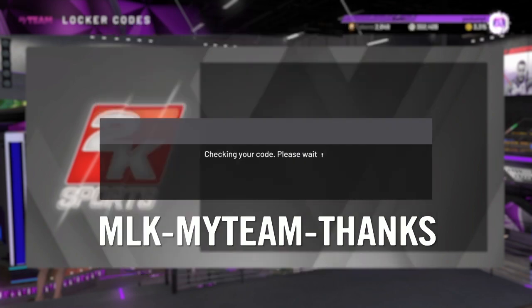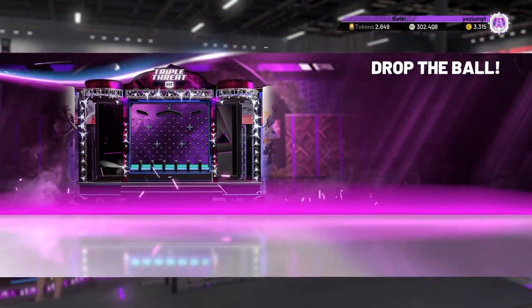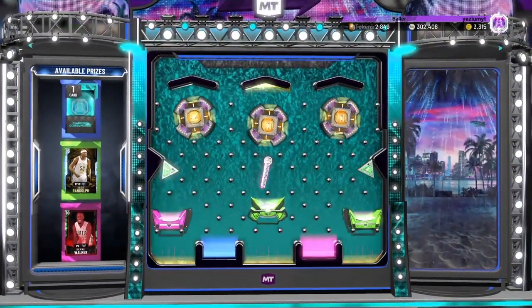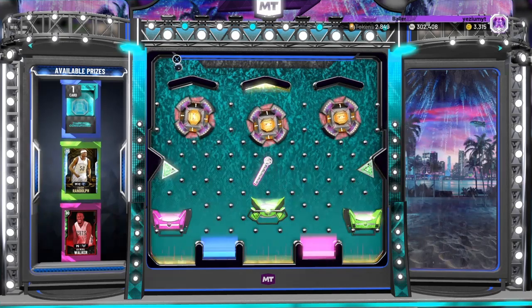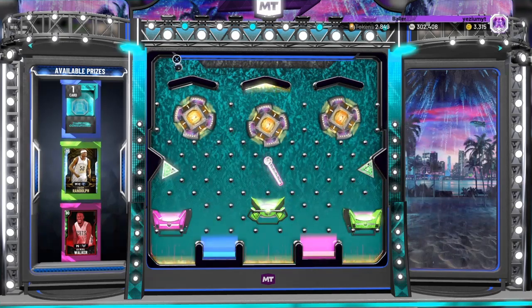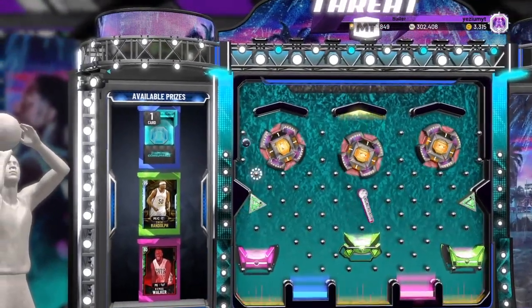I honestly don't know what I want to get. Let's see - okay, a diamond consumable, Zach Randolph, and Kemba Walker. I kind of want Kemba Walker, so I'm gonna drop it far left. I kind of want Kemba, to be honest.